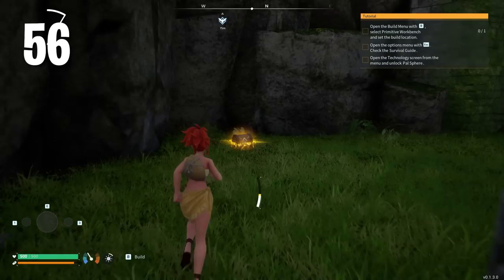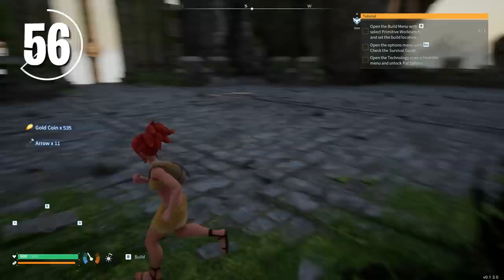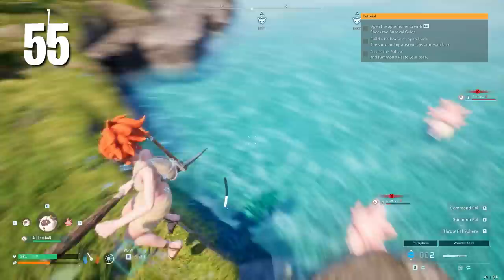First off, did you know that when you first spawn in, it's going to be tempting to just run straight forward outside the ruins, but if you turn around, there are actually a few chests and some lore that you can collect. Follow my path here — you'll see where the first chest spawn is located. If the chest is purple, you'll gain around 500 gold coins, which are used for trading. We'll talk more about trading later, including how to get some of the best pals in the game. And if you keep following me, you can see the other stuff you can grab as well.